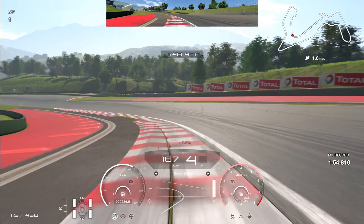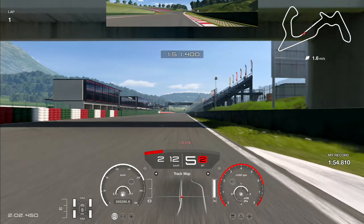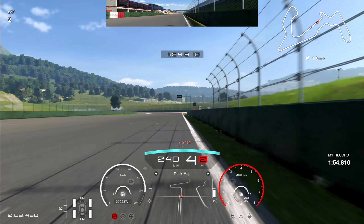What we're looking for as a braking point for the last corner is the board on the side of the track, or the end of the curb — whichever you prefer. Brake, shift down to third, rotate the car aiming pretty much straight at the next curb, back up to fourth, back on the power before hitting the apex, using all of the available track width if necessary. Run it to the line, and that one's good for a 1:54.810. I'll now play that back at full speed so you can see the lap in real time. If you got any value from today's video, let me know by dropping a like and subscribing — thank you for watching, I'll catch you in the next one!